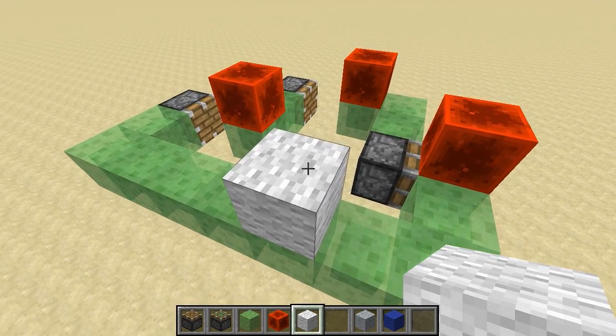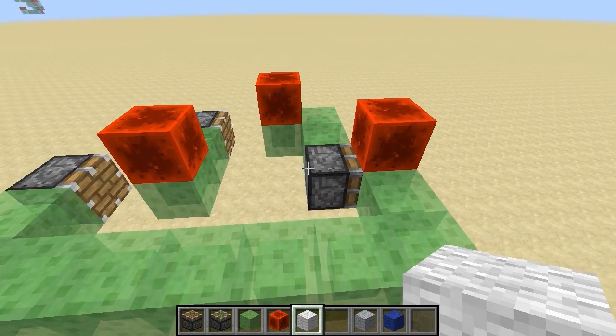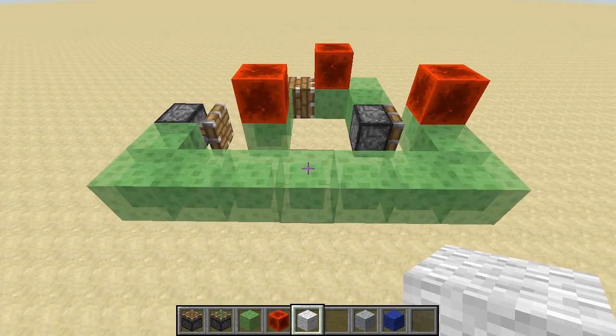By adding additional weight — more than 12 blocks — the pistons are no longer strong enough to push, and as a result the mechanism stops. I've overweighted the system. In contrast, when I remove a block that makes the system too heavy to push, I call that underweighting. I can underweight the system to bring it back below the limit so that our machine can move forward once again.